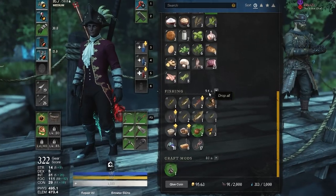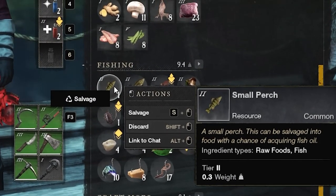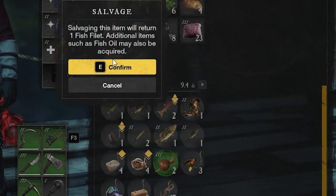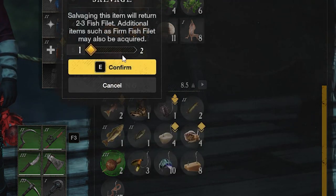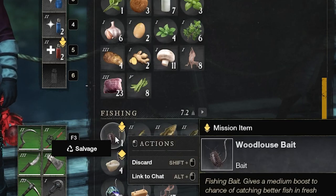Once you've caught a few fish, you can actually go into your inventory and see the fish over here. In order to actually get fish fillet and fish oil, you can hold S and left click to salvage the fish. You will guaranteed get fish fillet for most of the fish, if not another resource, and you have a small chance of getting fish oil as well. So just make sure you salvage all the fish and all the stuff that you catch.